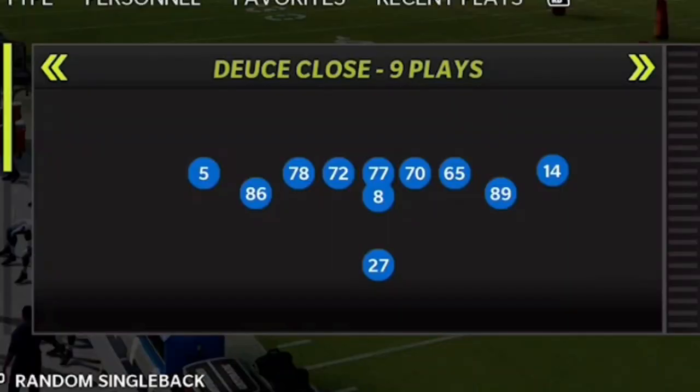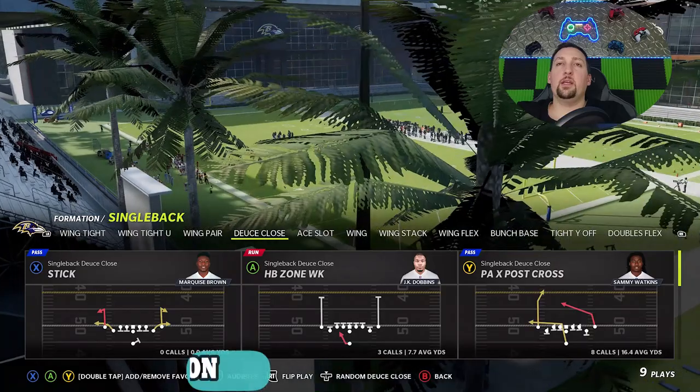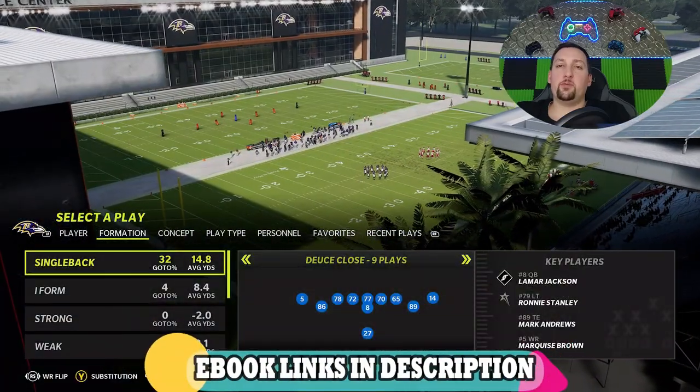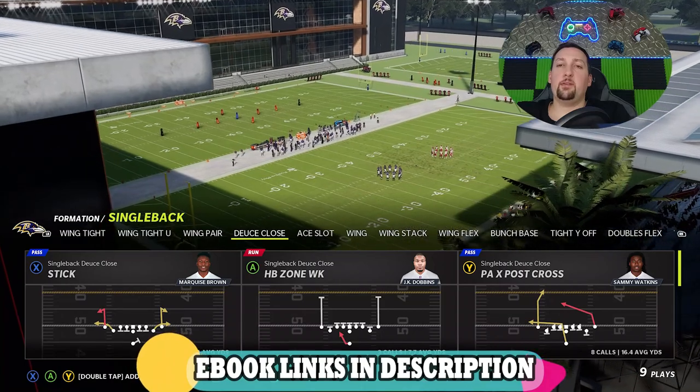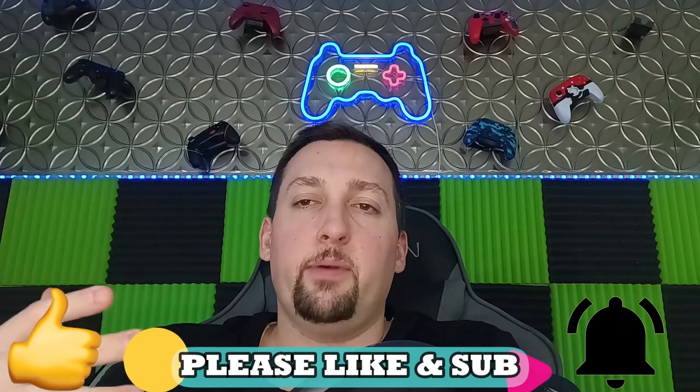I'll have a little video popping up in the top right corner to let you guys know where you can find that. The run plays are just as good as the pass plays — this whole offense is really meant to be used together. The formation itself is the Single Back Deuce Close and the play I'm going to show today is the PA X Post Cross. This formation was one of the meta formations for run plays, so check that out — link in the description. If you want to see more out of the Saints playbook or this formation, hit the like button and let me know in the comment section.